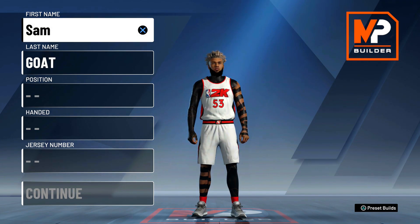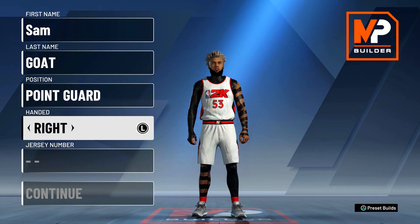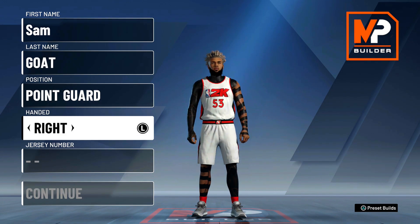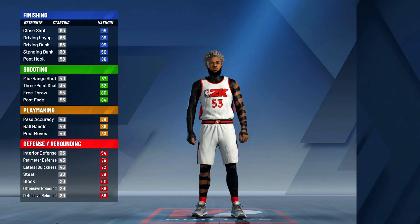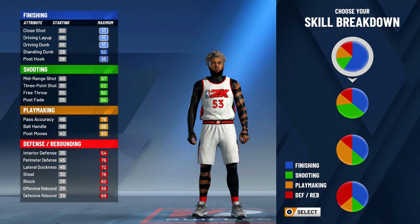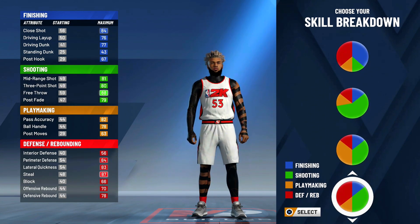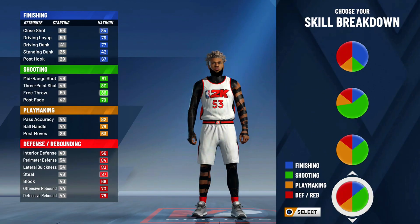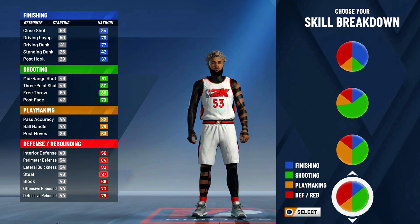Quick side note: this build can speed boost, so this build can iso. The position is going to be point guard for the perimeter lockdown. I always go righty — you can go lefty if you want, I prefer right-handed. For the pie chart, you want to pick the sharp shooting and defensive pie chart, the green and red one. It gives you all-fame shooting badges, all-fame defensive badges, and you can also speed boost and finish pretty well at the rim.